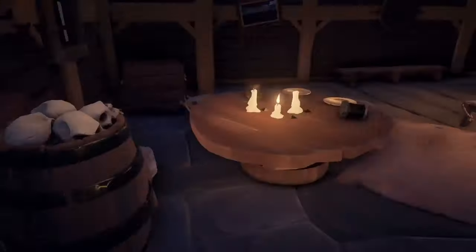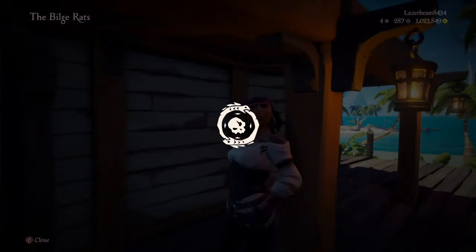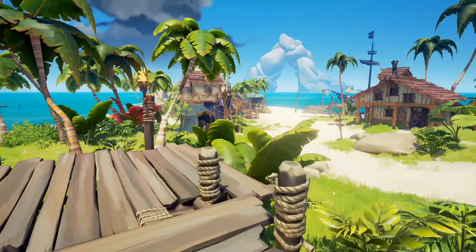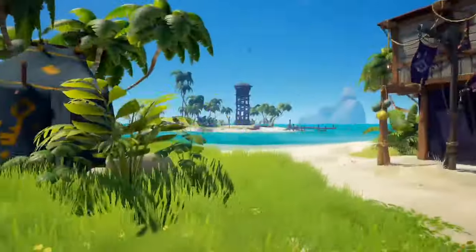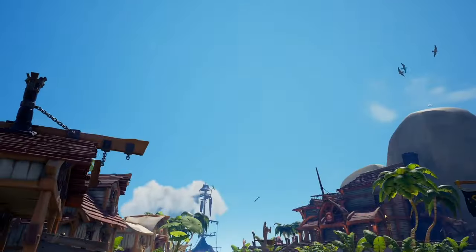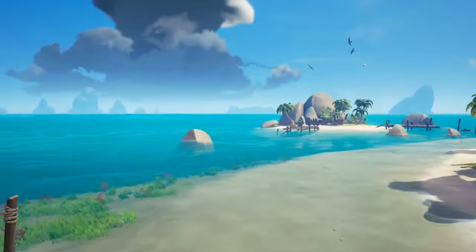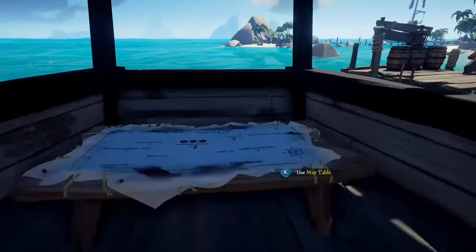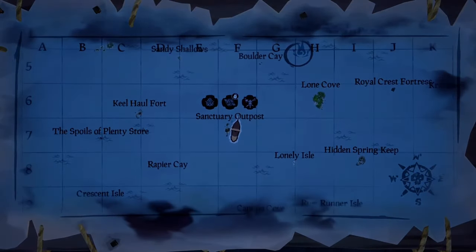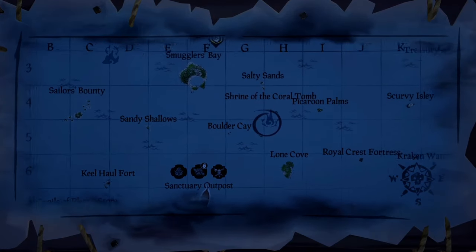Hello everyone, welcome back to another Sea of Thieves video. Today I will be showing you how to get the Legend of the Sunken Kingdom curse with the six different shrines in the game. You're gonna want to spawn at Sanctuary Outpost because this is the best outpost to spawn at for this route. Then you're gonna want to go climb onto your ship.